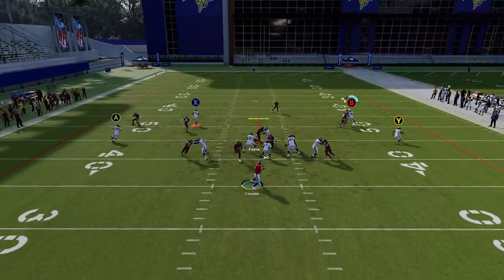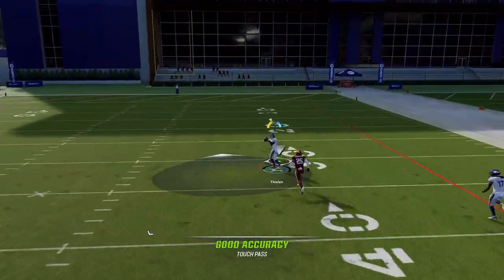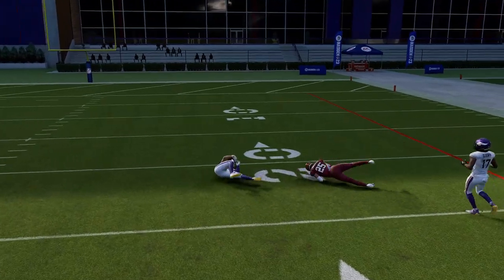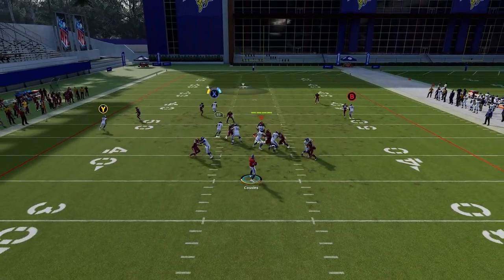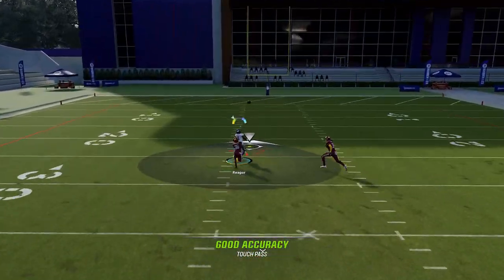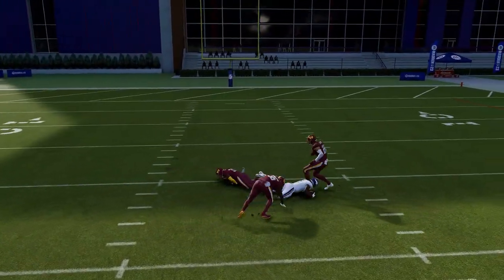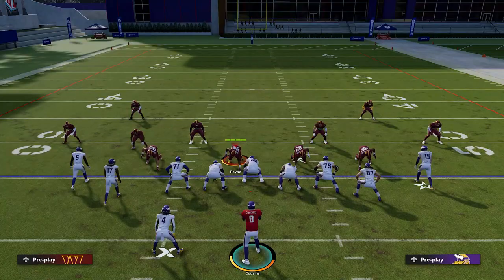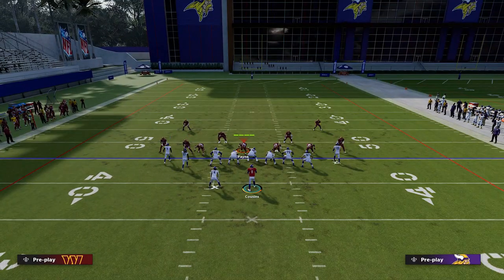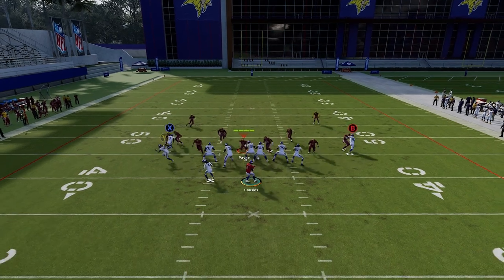If I flip this play you can see it will work with Adam Thielen in the exact same way, but both of these receivers are superstar players. So I went ahead and put in one of the worst receivers in the entire league in Jalen Rager, and you will see that it doesn't matter what the receivers' ratings are — you will get the exact same reaction with the cornerback getting beat every time. Meaning once again this reaction is programmed into the route and has nothing to do with the receivers or the cornerbacks.